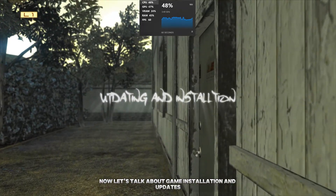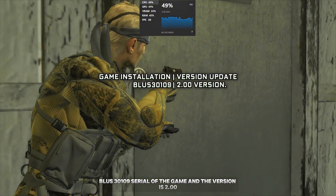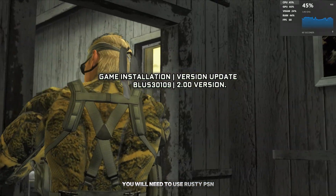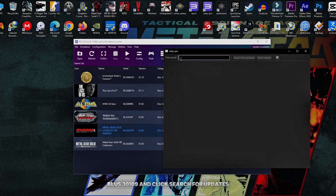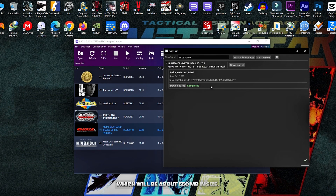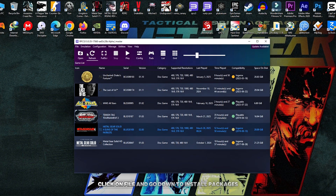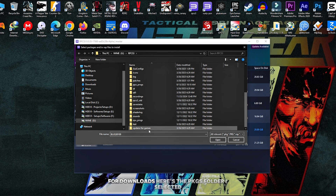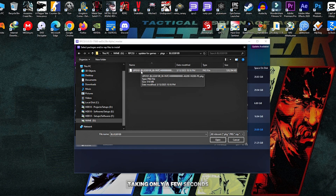Now let's talk about game installation and updates. You have to make sure that you have the BLUS31090 serial of the game and the version is 2.00. If you need to update your game, you will need to use Rust DPSN — there's a link in the description below. After installation, open the program and click on title serial, type BLUS31090, and click search for updates. Then download the update, which will be about 550MB in size. When it's complete, click on the settings tab to see where your downloads directory is located. Then come back to RPCS3, click on File, go down to Install Packages/WRAPs, and select the update file from the downloads folder. I already have applied the update so I'm not going to do it again. That's it for the installation and update.